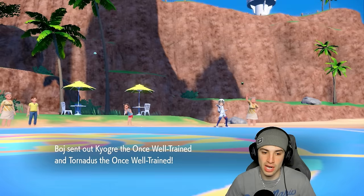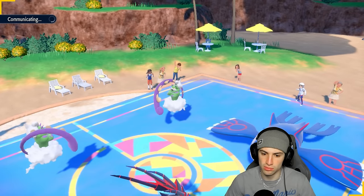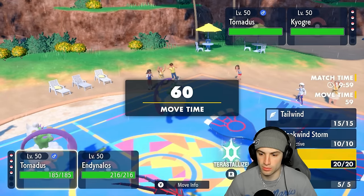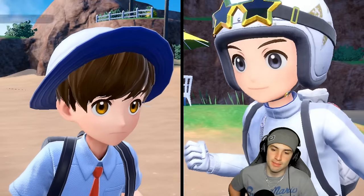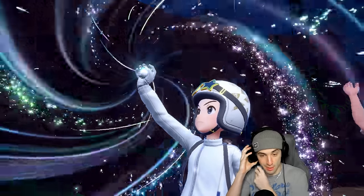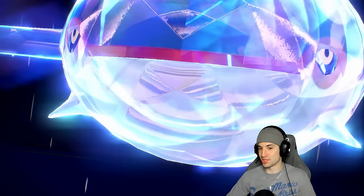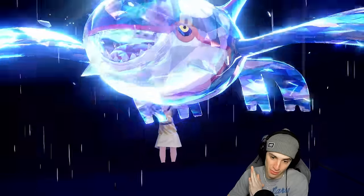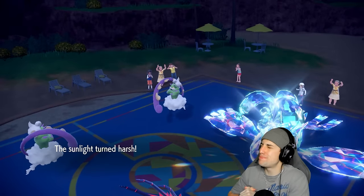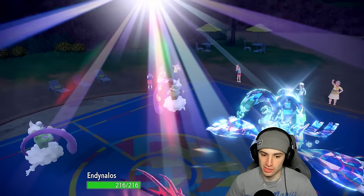Kyogre rain again — if they can get weather control they're going to smack us up. They go Kyogre and Tornadus, same lead on our end. I try to pull off the same thing — Sunny Day into Meteor Beam, hoping Tornadus isn't Focus Sash. That's our best bet. Sunny Day — we pop Meteor Beam. Turn one a Tera pops out — Kyogre Water. They go for Rain Dance — man, I hope my Sunny Day comes out before their Rain Dance. This thing in the sun is looking bad.